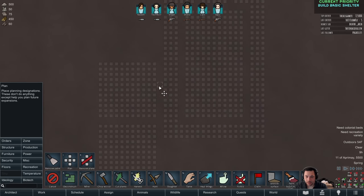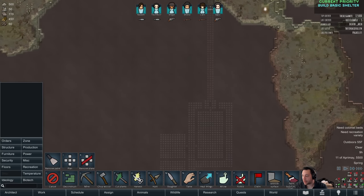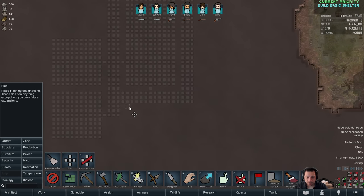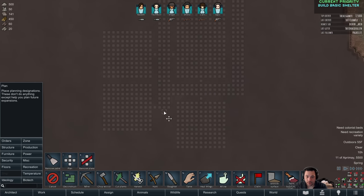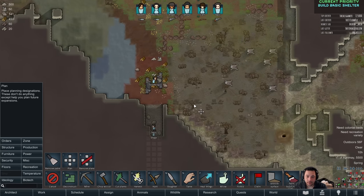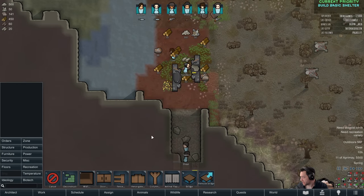Then let's go 11 by 11 for a kitchen, and then an 11 by 11 dining room. We have a lot of miners, so I feel comfortable going big. Right next to the kill box, one thing everybody knows we're going to need is storage — a storeroom — because we're going to get a lot of stuff off of the people that we kill.